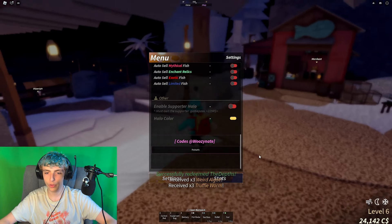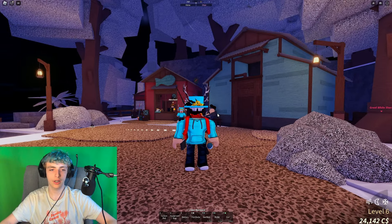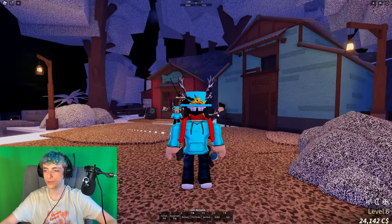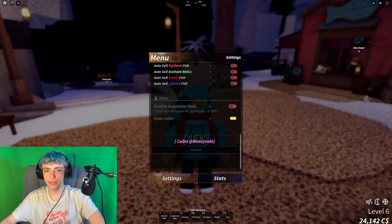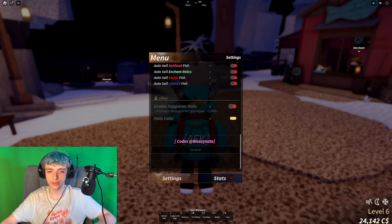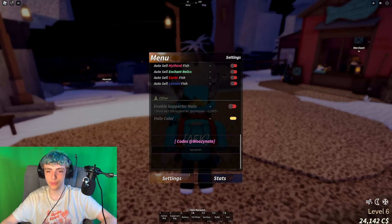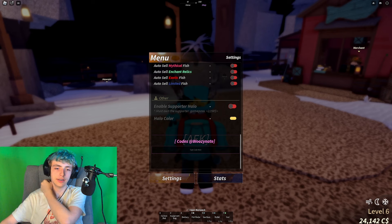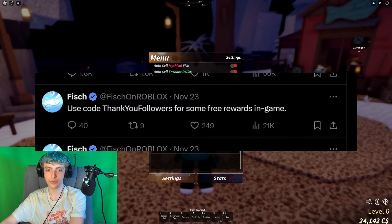If you're new to the game you might be wondering how truffle worm and stuff like that is useful, but it is actually used as bait in the game. Bait is surprisingly useful for getting better fish — that's a beginner's tip. The next code is 'the depths'. Again, make sure you're using the right capitalization. That one gave me three times weird algae and three times truffle worm.